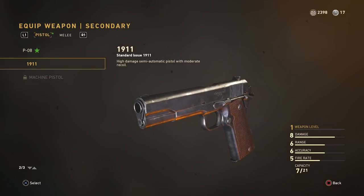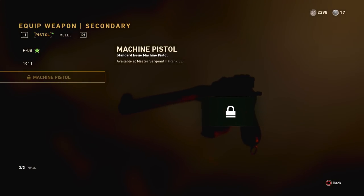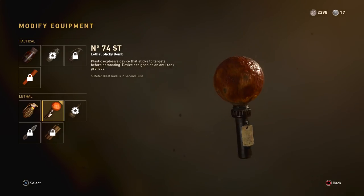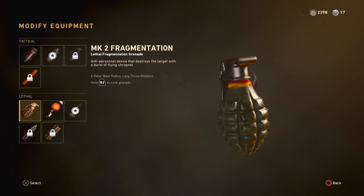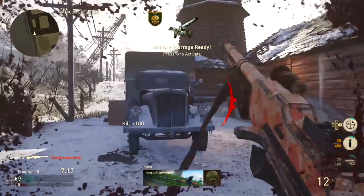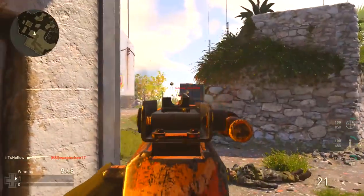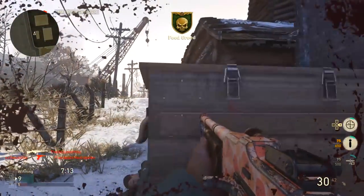For secondaries you can use the P08, 1911, or machine pistol — whatever you prefer, it doesn't matter much. For lethals, I'm really liking the N74 ST, which is a sticky bomb, and the Mark 2 Fragmentation grenade. Stickies are good because if you know exactly where an enemy is, you can stick them — you can even use them to funnel enemies into a specific path and then aim the other direction. Frag grenades are also really solid in this game.